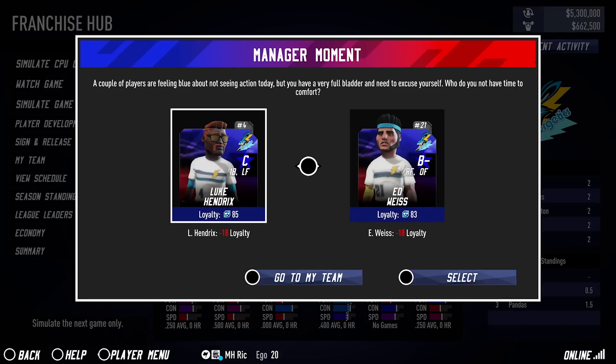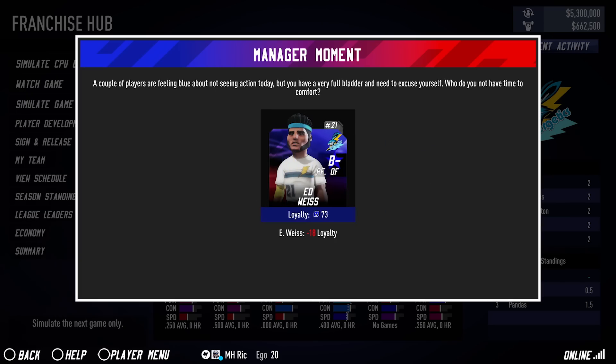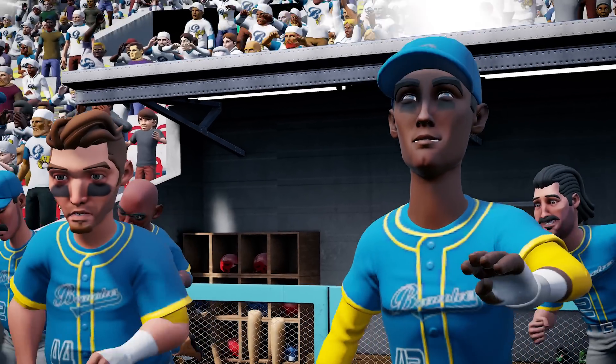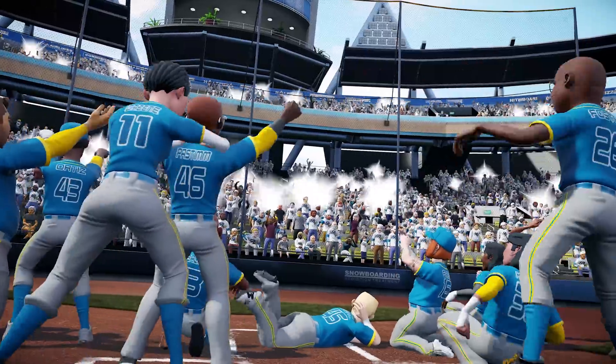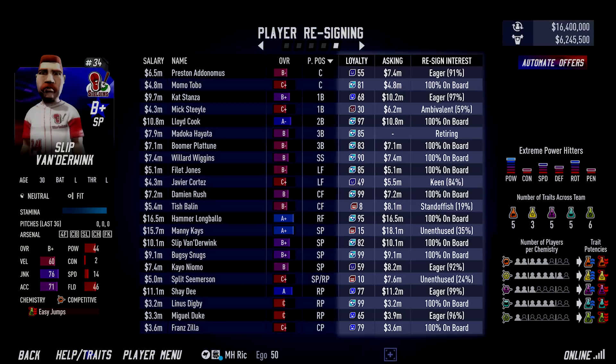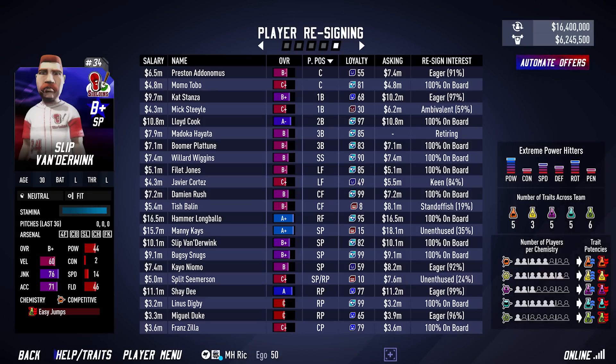Throughout the regular season, you will be presented with new manager moments. Each moment presents a decision that will affect one or two players' loyalty. Once you arrive at the end of the season, there is a new player re-signing phase. Every player on your team will present to you their asking salary for next season. Players with higher loyalty will ask for lower salaries relative to their abilities, while players with lower loyalty will ask for higher salaries.